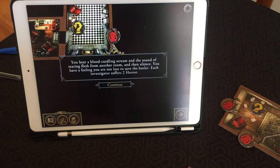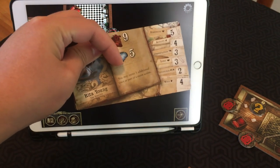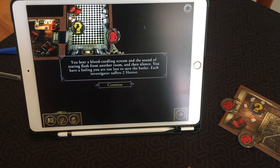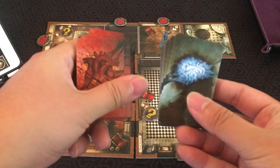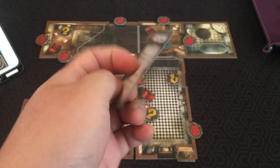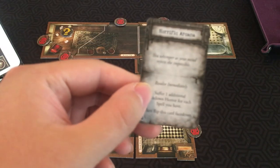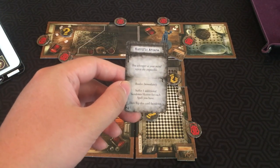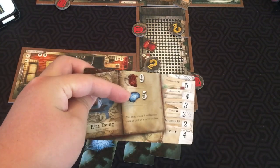Then you hear a blood-curdling scream and the sound of tearing flesh from another room — you are too late to save the butler. Each investigator suffers two horror. This is how much damage you can take, and this is how much horror you can take. How damage and horror work is you draw from a horror or damage deck. Each card you draw might be a minor shock — resolve immediately, no additional effect, flip it face down — or something nastier like Horrific Arcana, where you suffer one additional face-down horror for each spell you have.